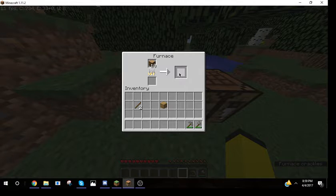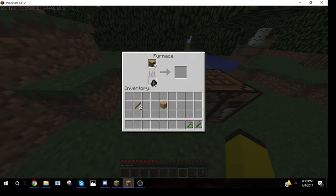You can't turn it into charcoal blocks like you can with coal blocks. However, it is just as good as coal. I'm going to skip this part where it smelts, just to show you that it smelts exactly 8 items.